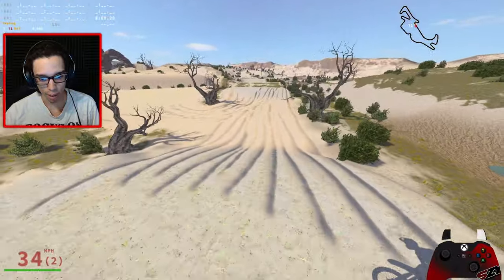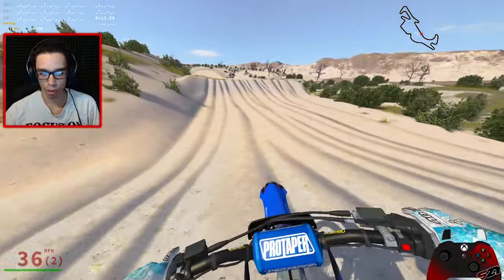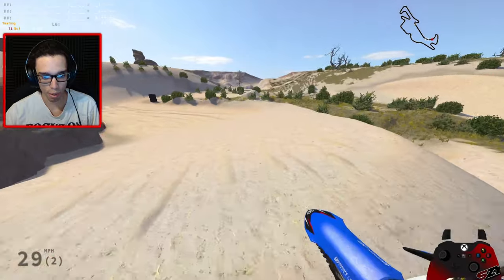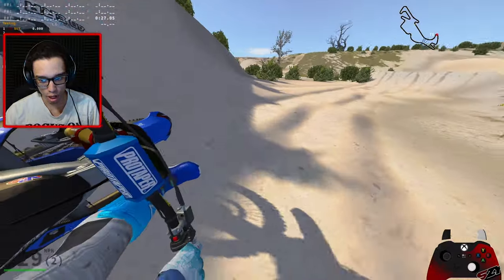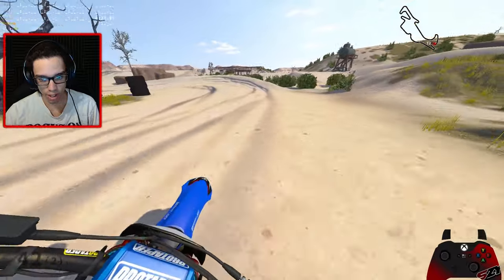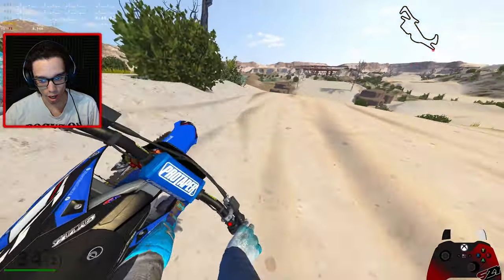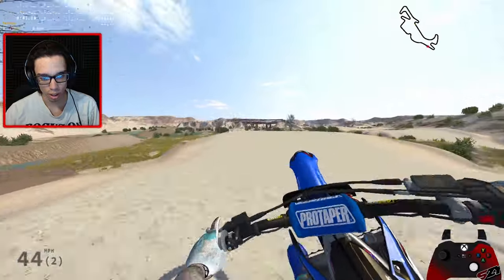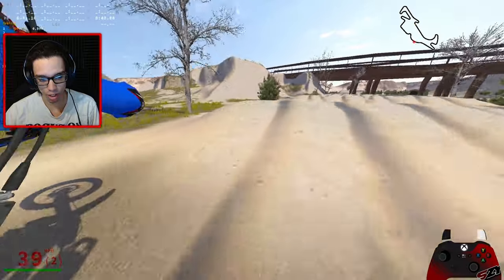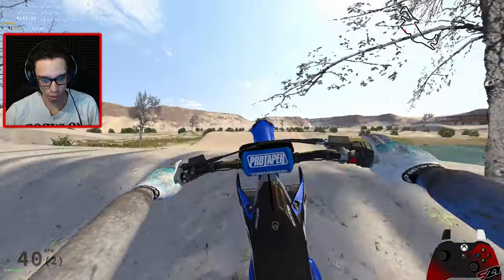Let's talk about this track: we got a tabletop for the first finish line jump — and I'm already gonna crash — then we have another double, three tabletops in a row for this section into a double step-up. Very tiny step-up but it's still a step-up. Come around this sweeping right-hander, another double over the gap. We have a left-hander to an inside and outside, another right-hand bull turn, a nice little double. We got the rollers and it goes under the bridge — and I'm crashing.